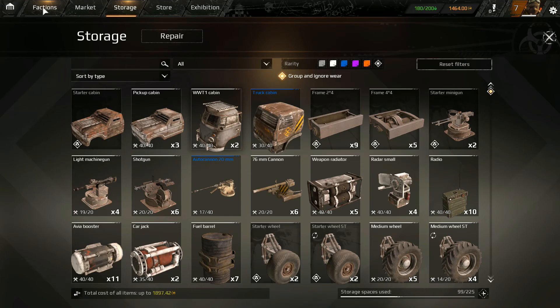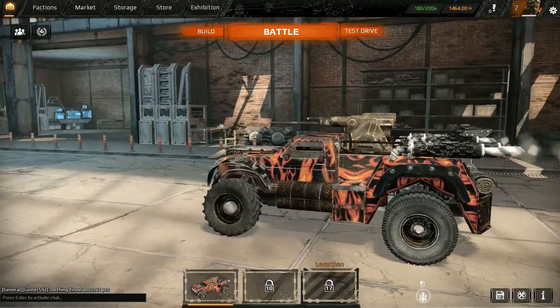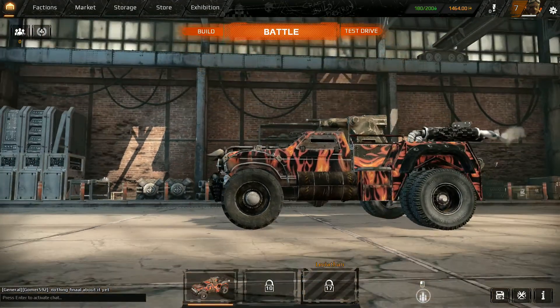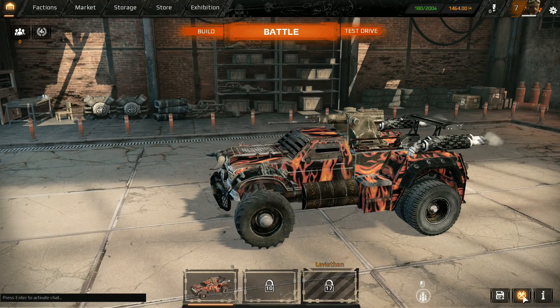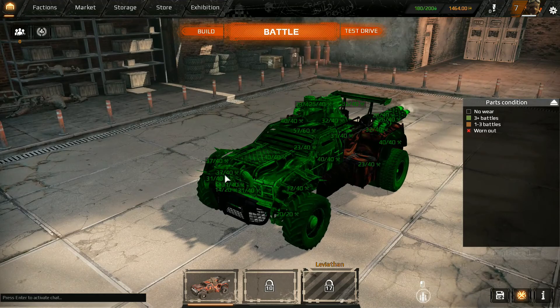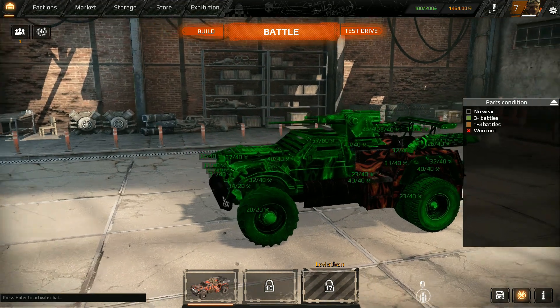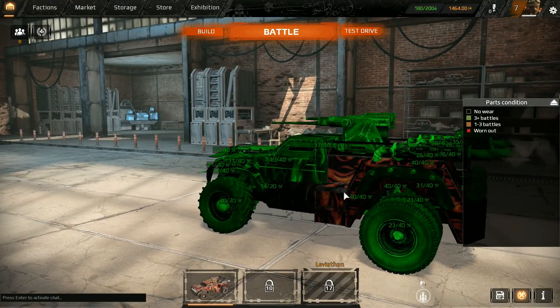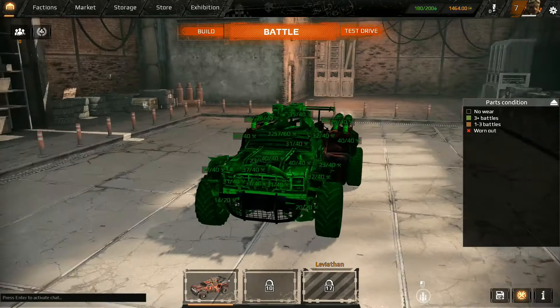The other thing is this game does have a durability design, and I guess that's how they are going to make money. This right here is like a standard car. If you click on it, you can see the durability - some parts are almost worn. This one is 14 out of 20. Each time you lose, it will decrease one. And then when it's finally down, it will break and you need to repair it.